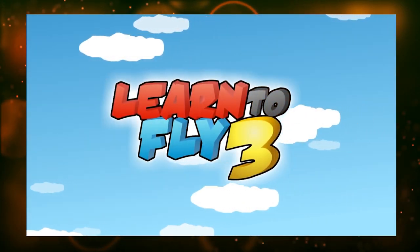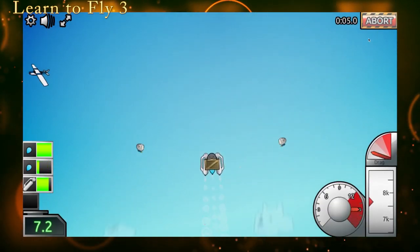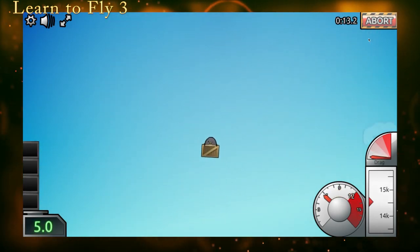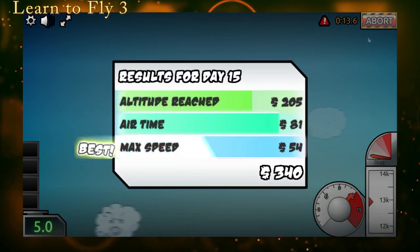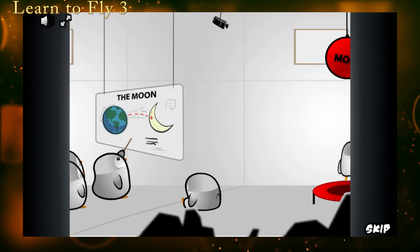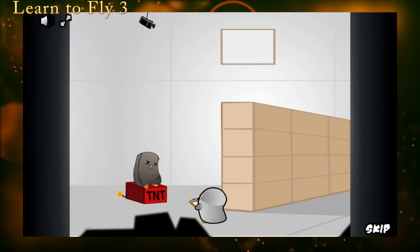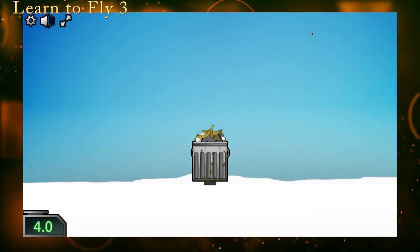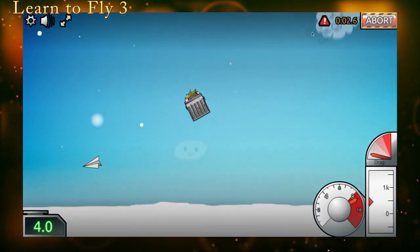Learn to Fly 3 is another game you might avoid because it's free and this type of game is usually loaded with microtransactions that ruin the fun and keep you from progressing unless you give them a couple bucks. But this cute little game is a ton of fun and you can play it as much as you want for free. These little penguins are trying to reach the moon by using anything they can find for their little penguin space program. You start out using trash cans, balloons, compressed air, and junk like that, and slowly unlock better and better parts as you earn money from each successful launch.